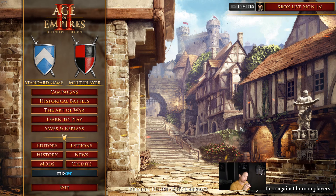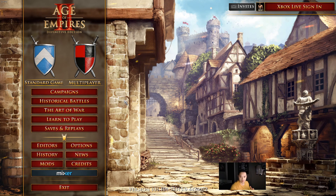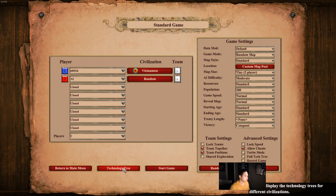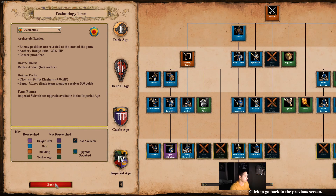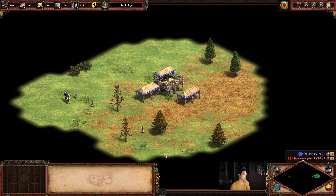First thing is how do you access the technology tree. There are two ways to access it. The first way is going to Standard Game, and from there you have the technology tree right here. That's easy — you'll get this technology tree.